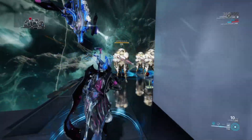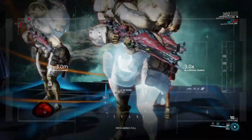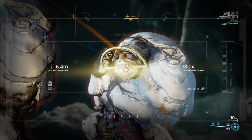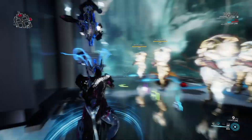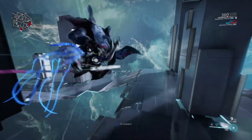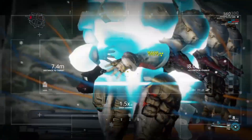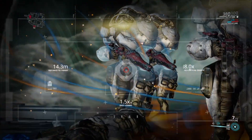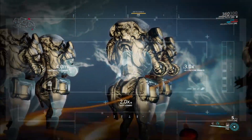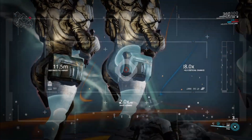When I use Sonar here and kill one enemy, the Sonar spreads to others. These enemies over here don't have the Sonar yet, but as you can see they now have it. Killing one will spread the remaining duration to nearby enemies.